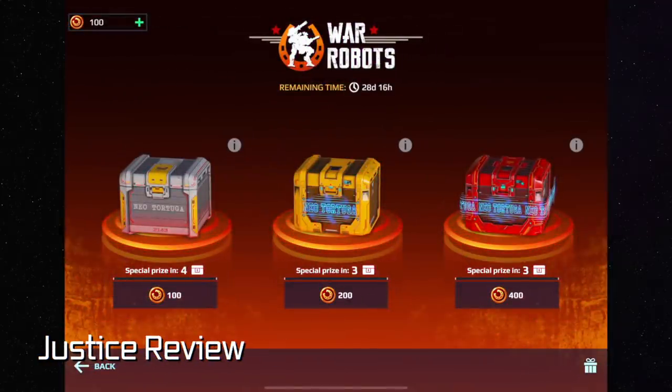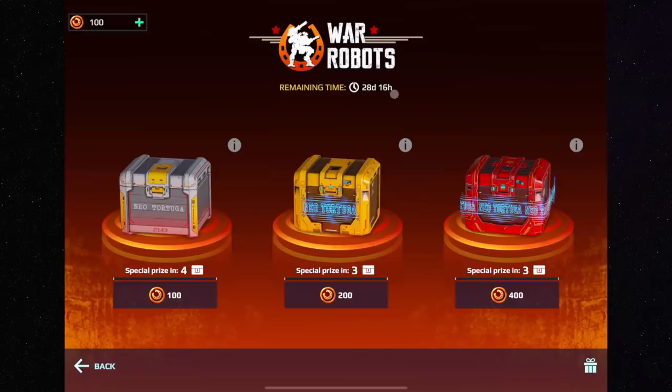Hey everyone, this is Justice. My tip for the 6.9 update is all about Special Delivery and planning ahead. First, realize how much time you have to collect coins for free or to purchase them. Also realize that 'special prize in four' really means on the fifth delivery you get the prize. Calculate the cost of coins per crate opening so you can plan long-term in the best manner.